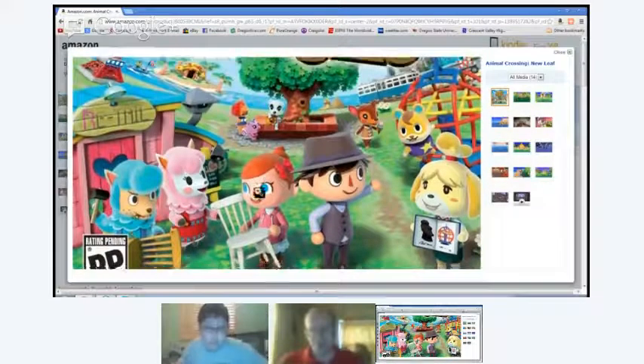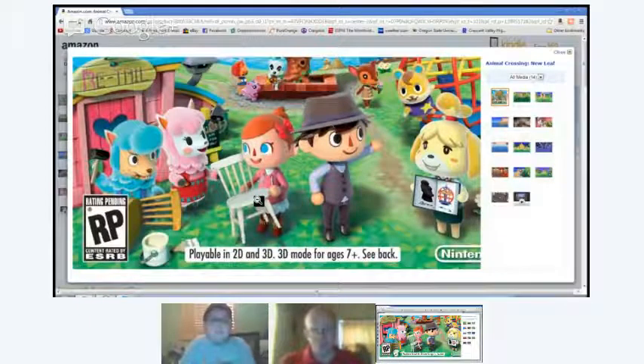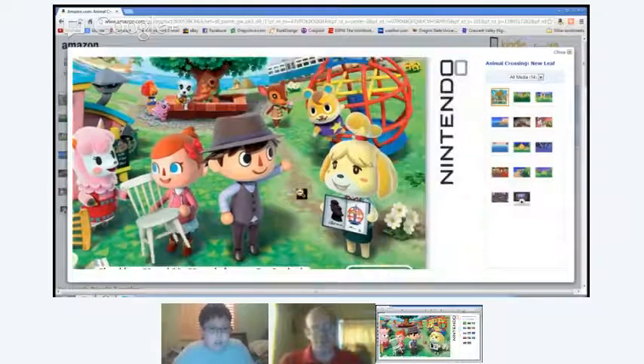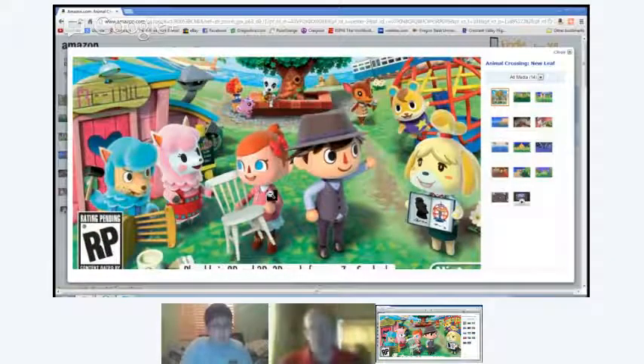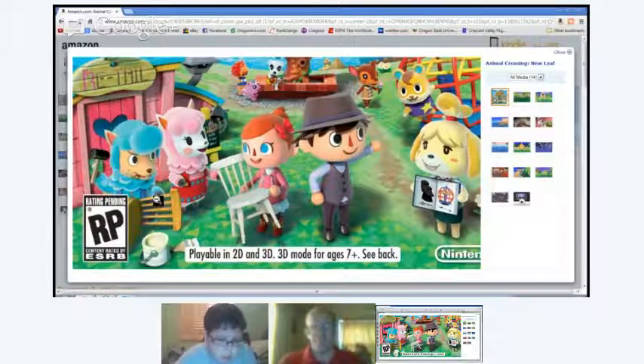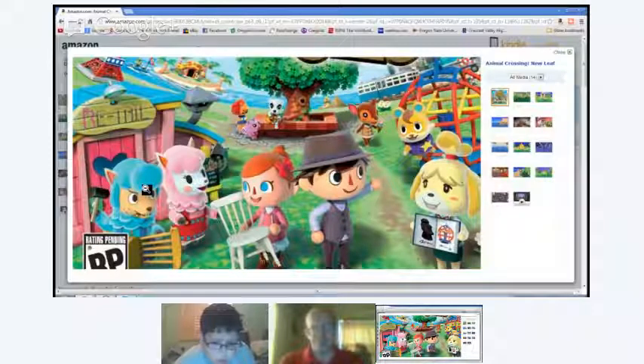Over here, on the left of the mayor, you can have up to four people in your town — four actual people, just like the other games. So you can actually bring in your furniture with these guys. Those are the boy and girl characters — they really displayed that very well on this box. This is the new kind of shop in the town; it's called Retail. If you live in Japan, it's called R. Parker's.